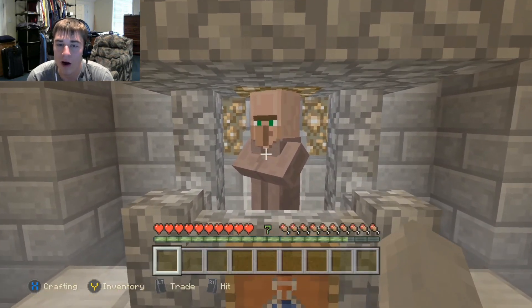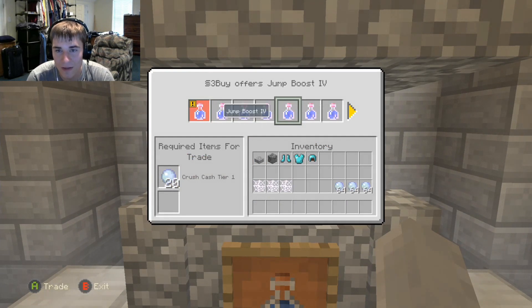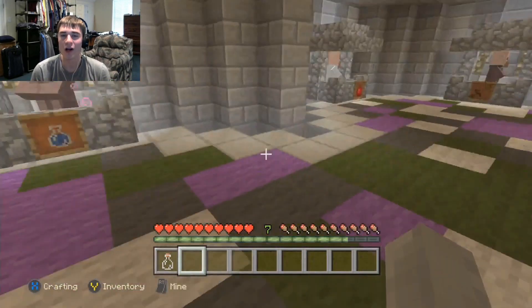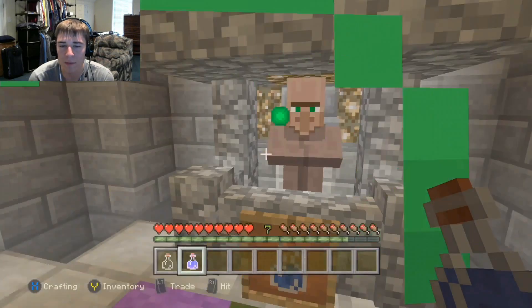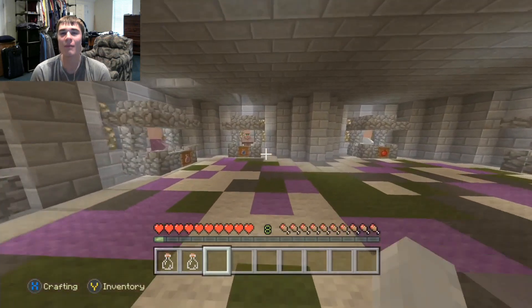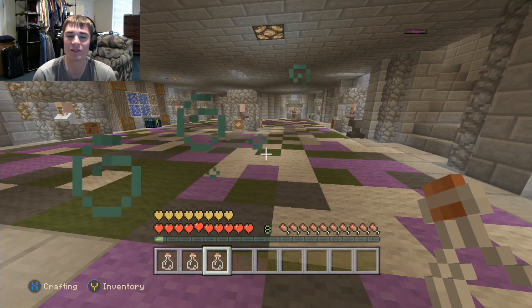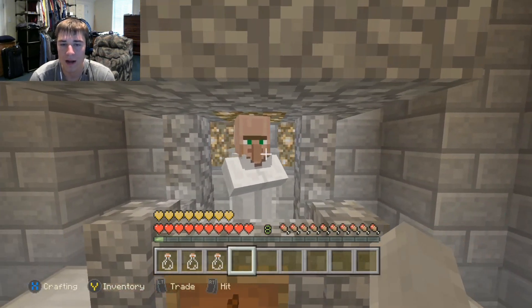Here's the cool part I'm definitely keeping: custom potions. For example, Jump Boost 4 — I bought one, drank it, and I've got Jump Boost 4 for five minutes. I also bought a Speed potion. Think about all the different combinations you could do. There's also Absorption — two minutes of absorption that gives you a huge amount of extra hearts. This is going to be amazing.